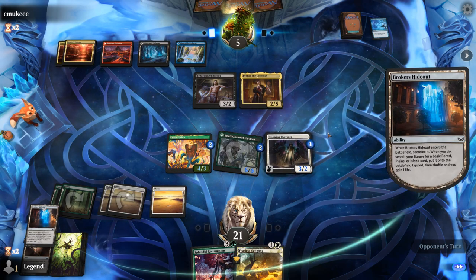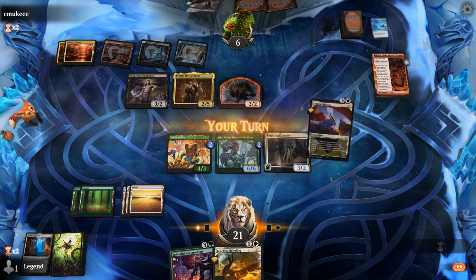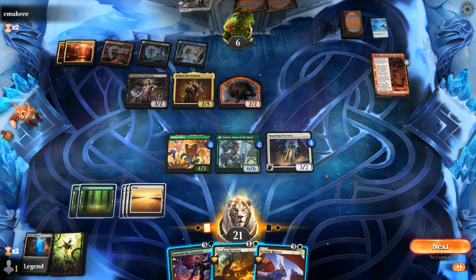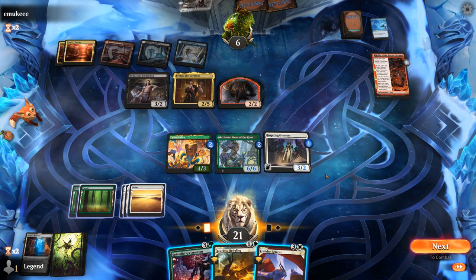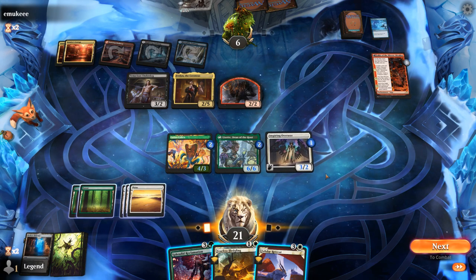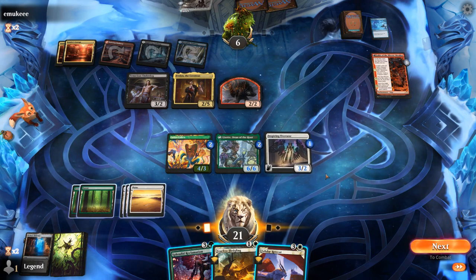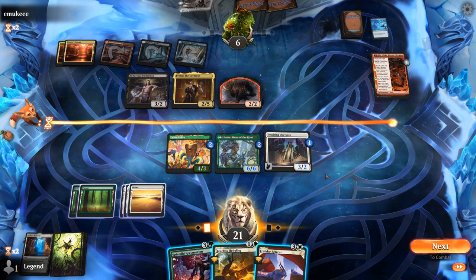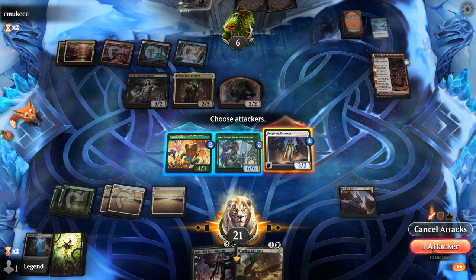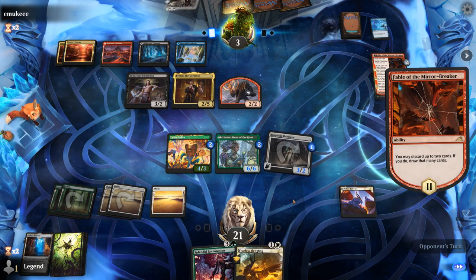Opponent goes for the Broker's Hideout instead, up to six lands but they don't have the corresponding basic to search up. Now the main concern is another Spell Pierce. If I play Felidar Retreat they might pull the trigger; if I go for Reclamation and they don't have it, we should just win. If I let them untap, the opponent could play Meathook Massacre, but from the way they've been playing they don't have removal for Lisette. Never mind — we can hit for three. I don't think Lisette wants to trade. Next turn Reclamation should get the job done, especially now with the Felidar Retreat in play.